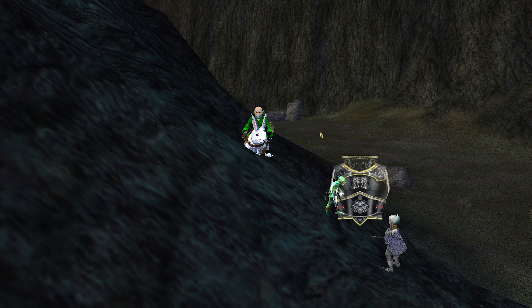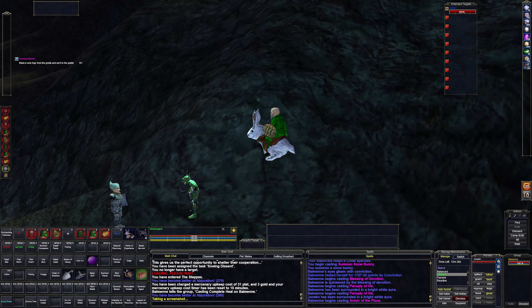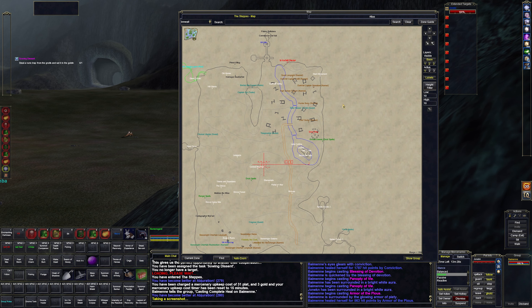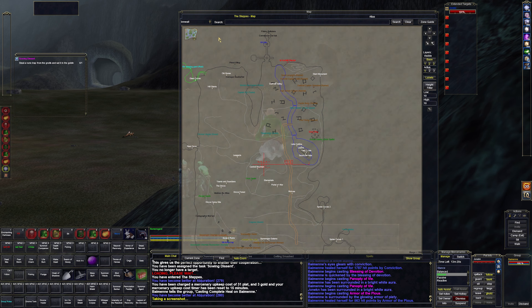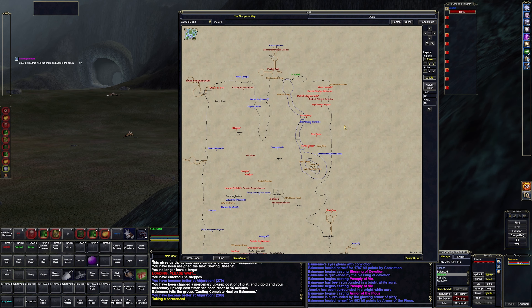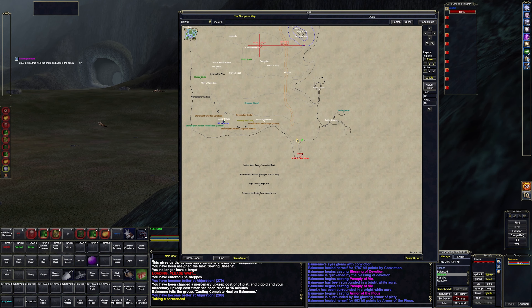Hello and welcome back to Gnomeregard's journey. Today we're going to continue in the steps and our first quest is Sewing Descent. This is from the guy in Crescent Reach. We need to go over to the gnome area and take an item on the ground — this runic trap. Let's go ahead and start heading up that way.